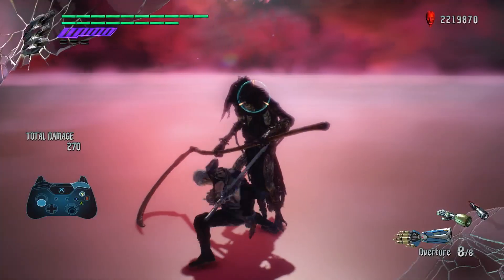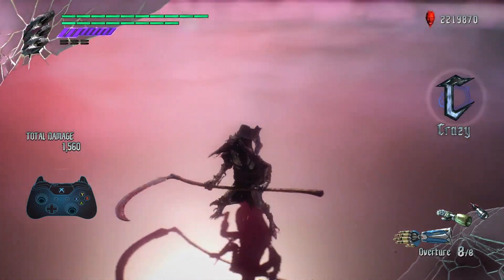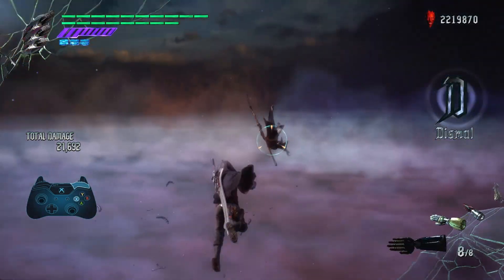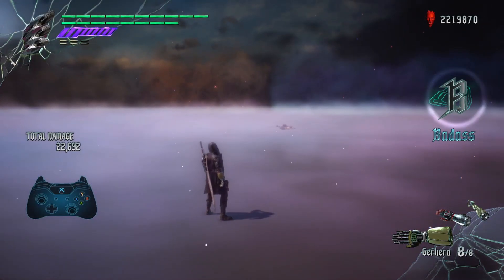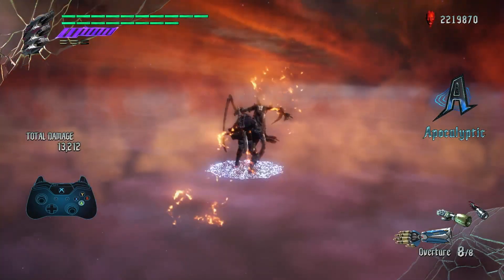Number 7: Overture. Overture, the standard Devil Breaker, is really good. Does a lot of damage, does a bit of everything. Has a launcher on grounded enemies and enemies in the air, and pushes enemies away, which is overall really good. The explosion on the breakage works really well with charge shot to get a triple explosion — just a good time to say the least.